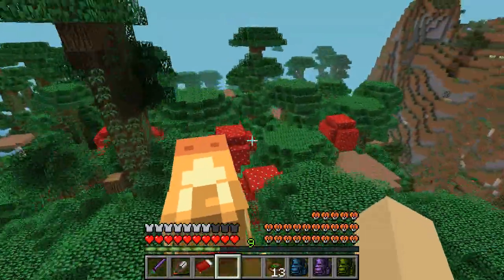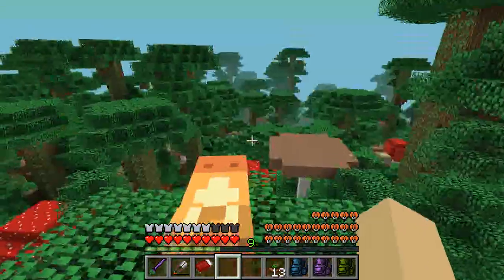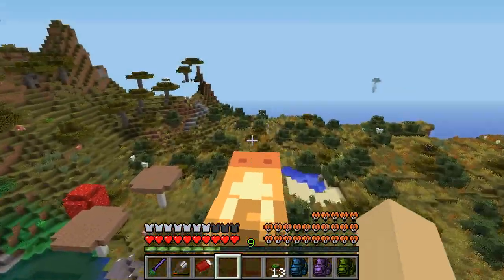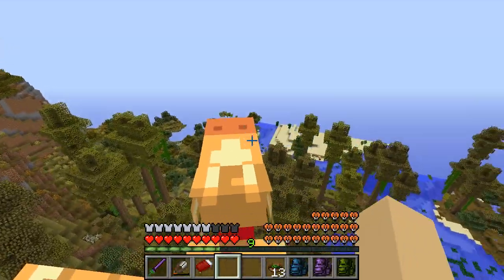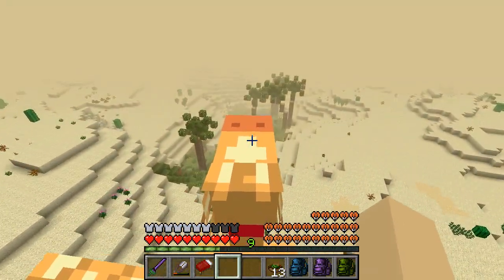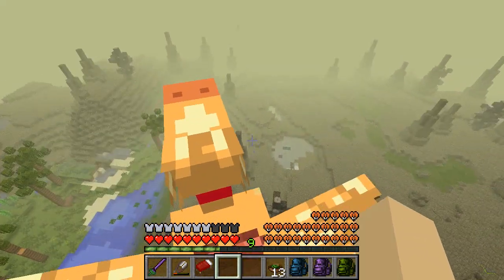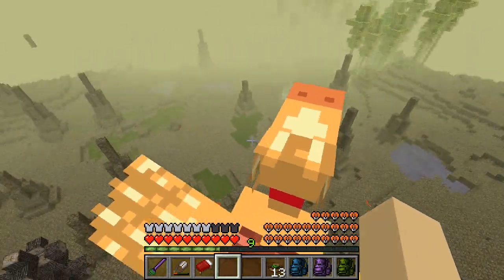Someone suggested blocking off the chasm and making it into a big aviary — that might be kind of cool. Let me get my bearings. They're way over there, so we'll keep flying east. Here's the desert — I can't wait to maybe terraform it someday. There's a beautiful little oasis. Oh, and the wastelands — I feel like they're getting everywhere lately. There are venomous snakes out here, which is a little exciting.